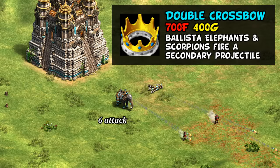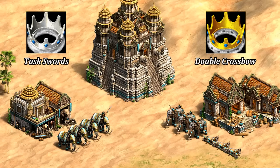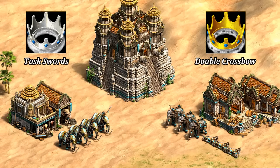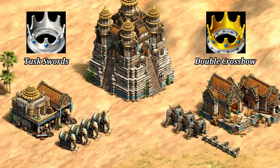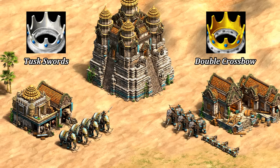The effect for scorpions, on the other hand, is to give them a 12 attack secondary bolt, so they're helped out a bit more. Usually you'd only make one of scorpions or ballista elephants in the very late game, but this tech makes sure you're benefiting either way. I should note that getting both unique techs is a little unusual, as the most natural-feeling late game compositions tend to feature just one of those units affected, unless you're just drowning in resources.